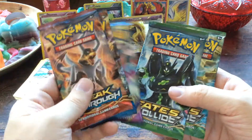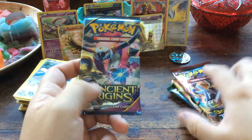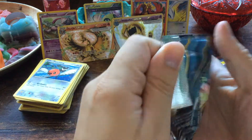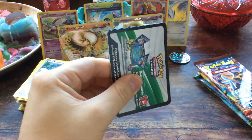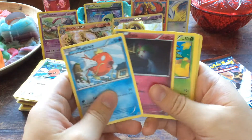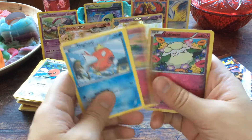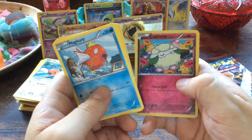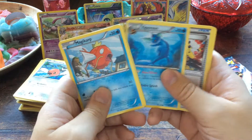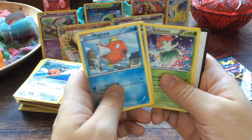Let's start with the oldest one — Ancient Origins. We have Magikarp, Ralts, Oddish, Eevee, Cottonee, a reverse foil Cottonee, and an Entei. Cool. Then we have a Vaporeon, Ampharos Spirit Link, and a Bell. Awesome, and that's it.